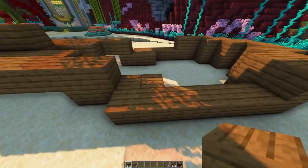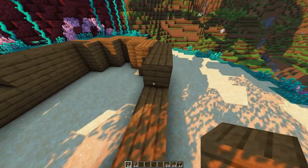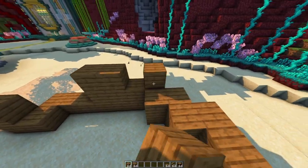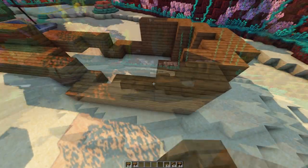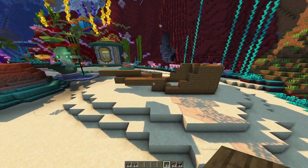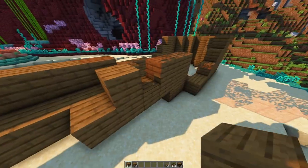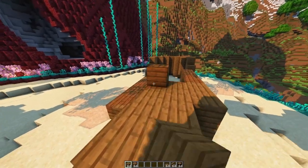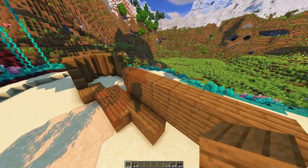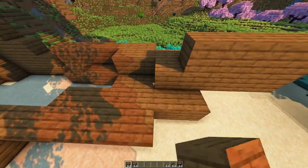I am not much of a shipbuilder; I don't build many ships in Minecraft. Most times I just build weird flowing things — like flowers and weird creatures — but hey, why not? It's just trial and error. Like you can see, I just build it up, remove blocks, add blocks, and I keep looking around, flying around, walking around it, to see if I like the shape or not.